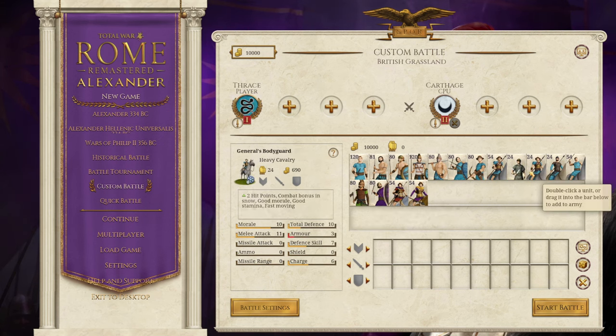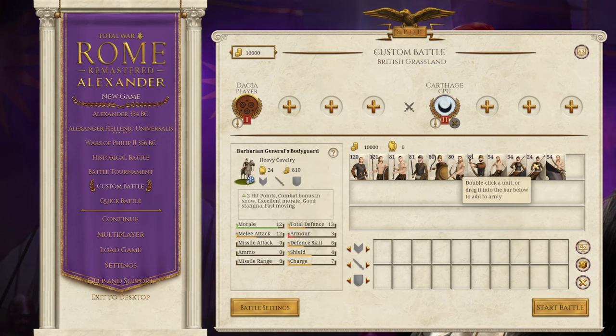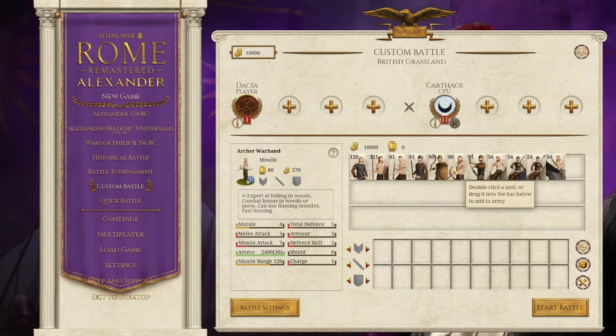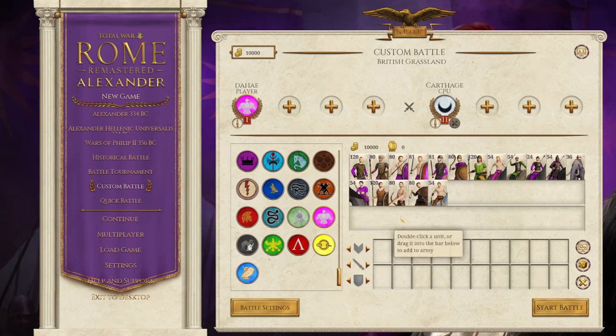Thrace stays pretty much similar apart from those additions. Dacia gets some Germanic units such as the Barbarian Noble Cavalry and Warband, so they get a few extra units as well. There are a lot of unit tweaks, including some of the more generic Barbarian units being removed for Dacia. The real big change comes with the Dahai, which has a new mix of Barbarian, Steppe, and Eastern units, as well as being sort of an Arabian faction now with Arabian ethnicity, making them effectively an Eastern faction.